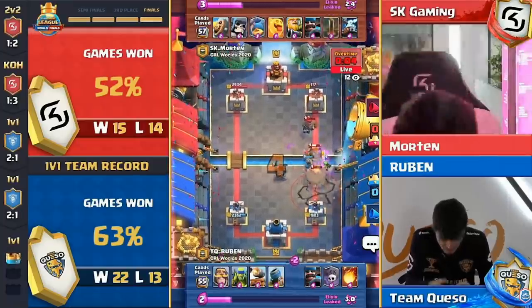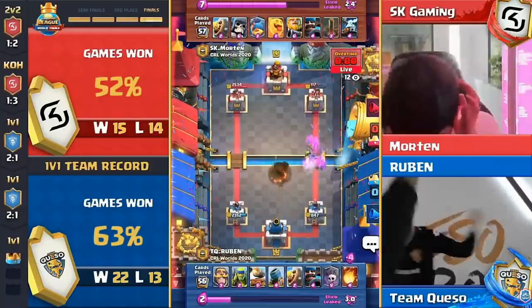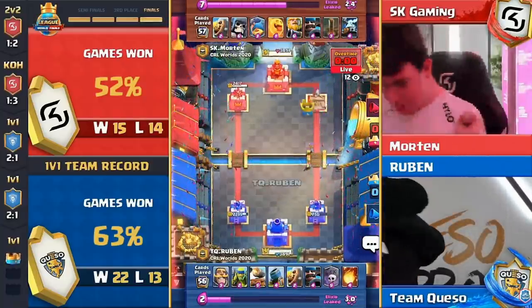251 HP — Ruben is looking like he's going to be the next world champion. 117 HP remaining, earthquake trying to make room — it's not going to happen. Team Queso completes the reverse sweep, and they are your 2020 Clash Royale League World Champions! I'm so speechless, I was shaking when I watched this live. This is the best finals in Clash Royale history.